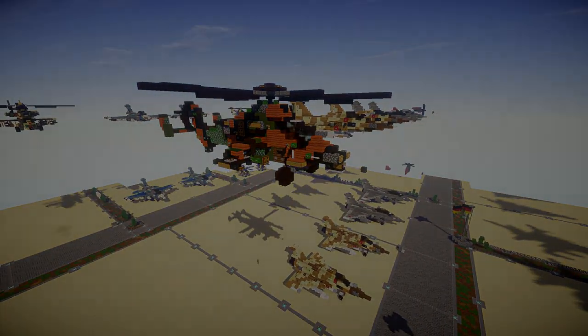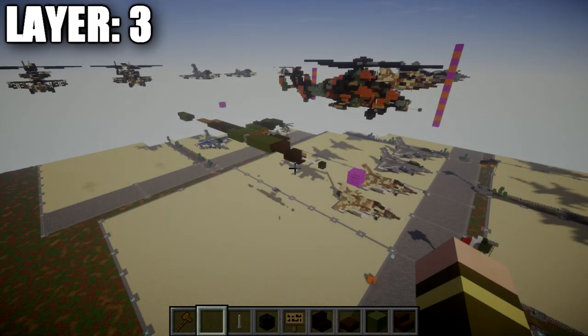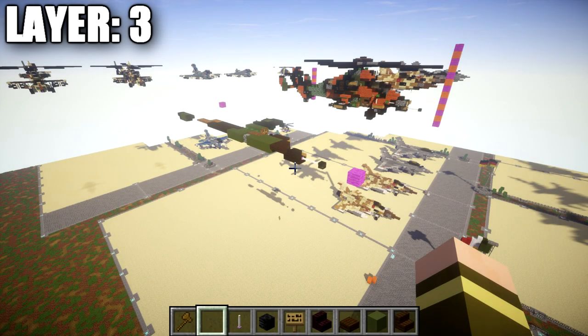Alright, let's go ahead and move into the tutorial by beginning with our first layer. We're going to be starting with layer three of the build. The reason we're starting with layer three is because it's going to be a little bit easier for us to see a good big picture on the scale of the helicopter. Positioning-wise, it'll be easier to add on layers one and two, just building off of layer three. We're going to come back to layers one and two after we finish this layer.